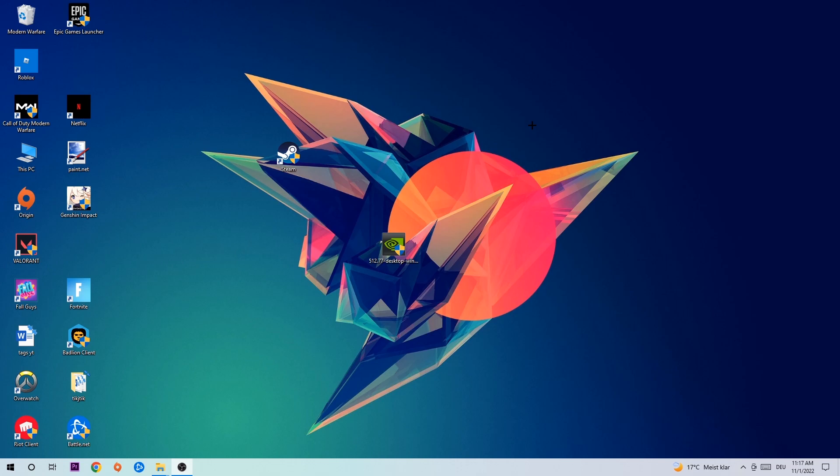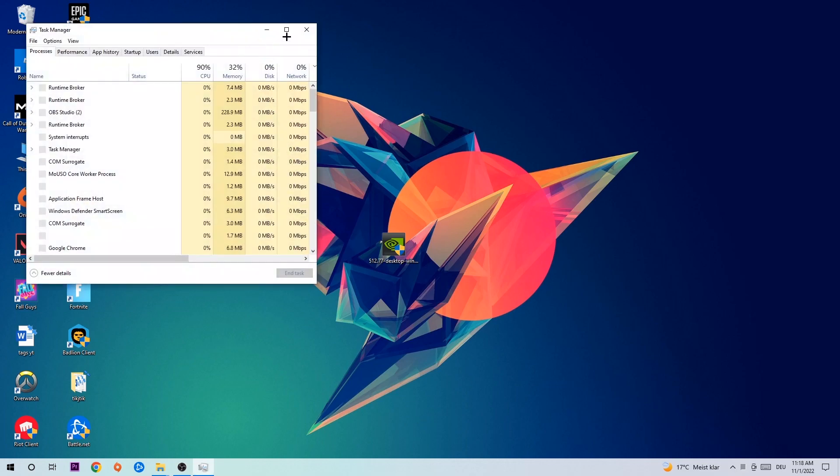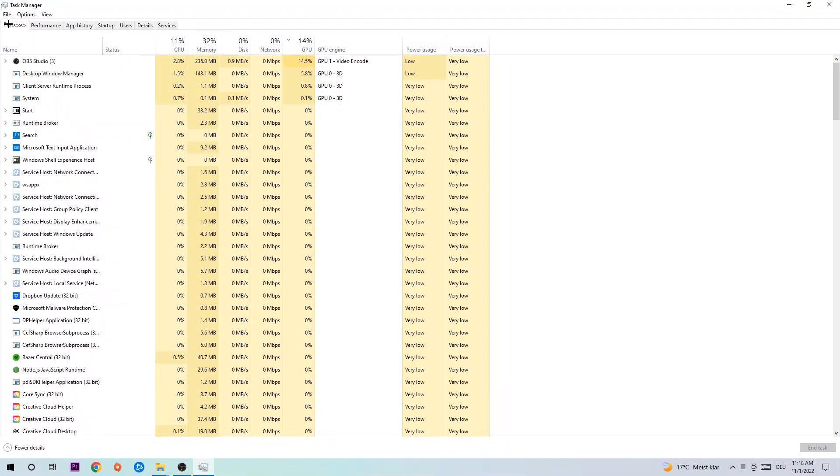So let's get right started. The first step I would recommend for everybody is to navigate to your taskbar, right-click it, and open up your Task Manager. Navigate to the top left corner, click on Processes. Once you're there, click on one of the processes and type in the name of your game. If nothing pops up, you're good. If something pops up, simply right-click and end the task.